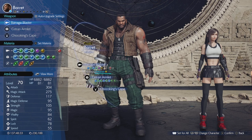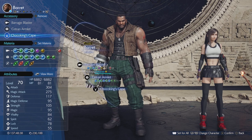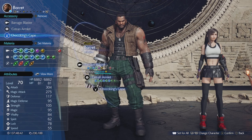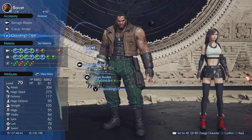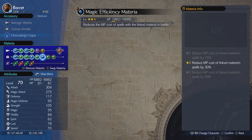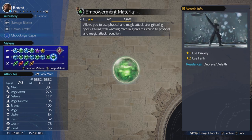So let's start with Barret. We're going to go with Barrage Blaster, Cetron Arminite, and Choco King's Cape. The Choco King's Cape will give you a full ATB charge ready to go. Materia-wise, we're going to go with Empowerment Materia, so this will allow us to use Bravery and Faith.